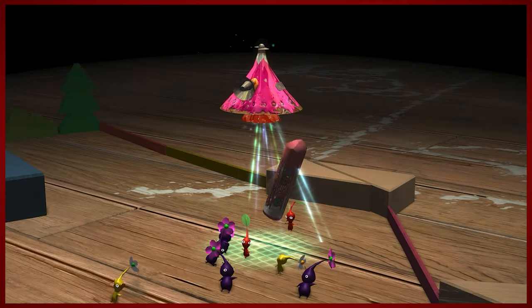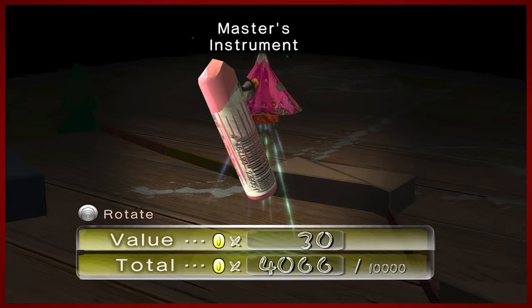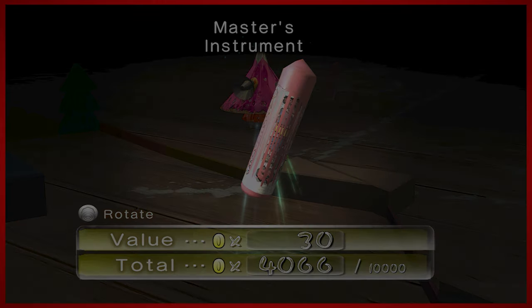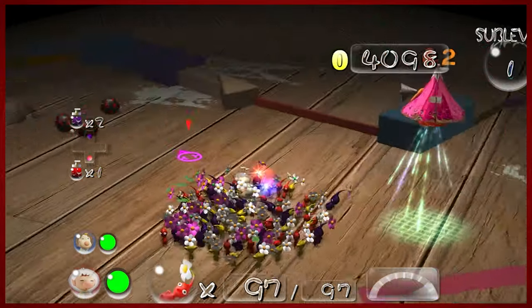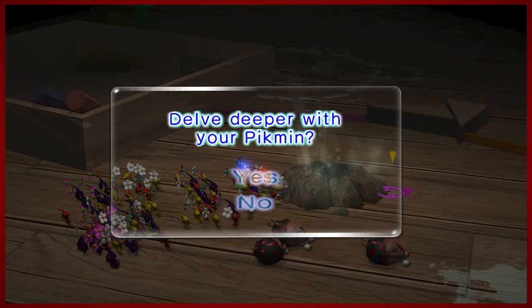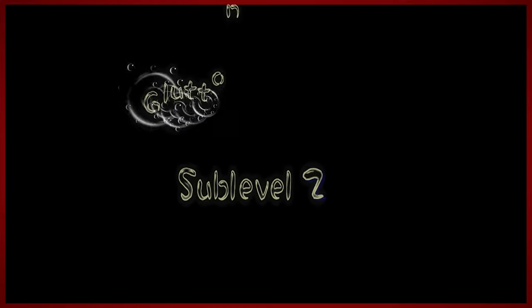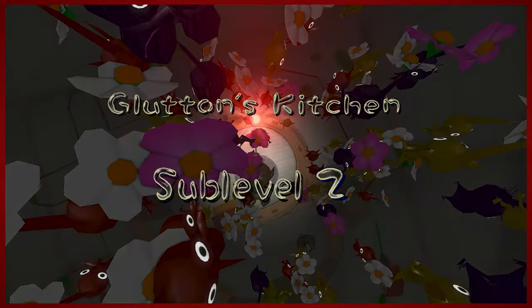Let's see what it is, viewers. It is the Master's Instrument — that I believe is a sidewalk chalk. You guys can stop, you're wasting time. And we are on to floor number two. Sub-level two, Glutton's Kitchen. Here we go. A few more treasures on this one and the introduction to today's new enemy — today's new weird enemy.